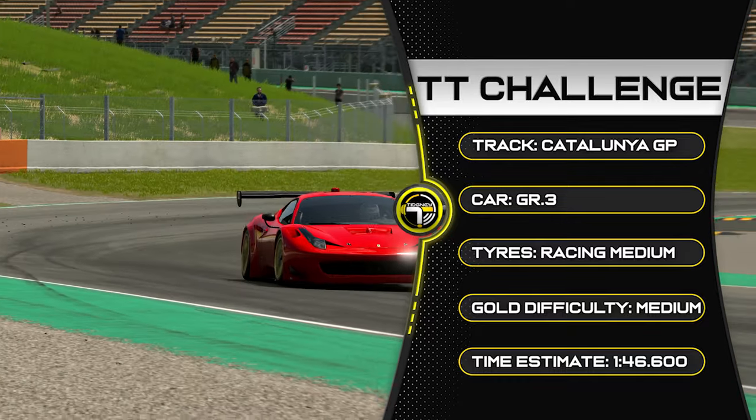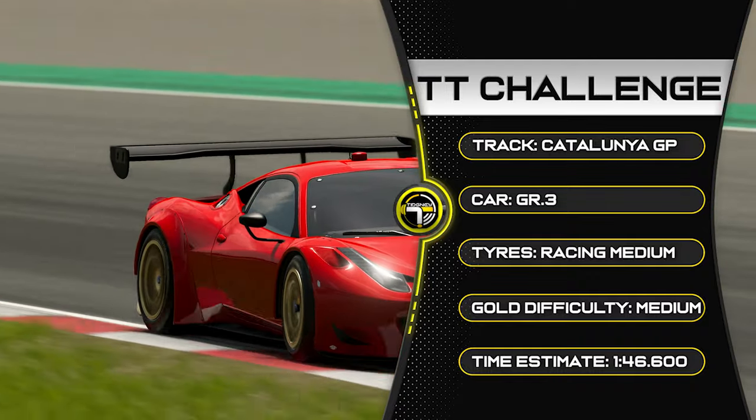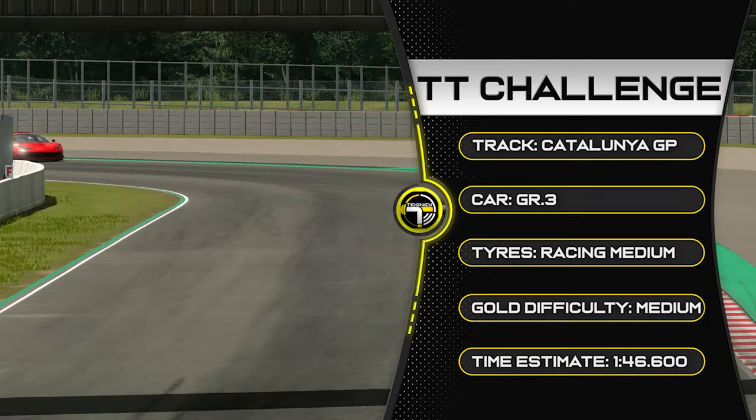Tyres are racing medium. Gold difficulty — I put a medium. Some cars are going to be a bit oversteer, but this Ferrari drives really nice and the gold estimate I've put at around a 1:46.6.